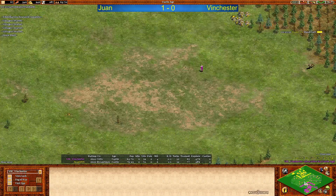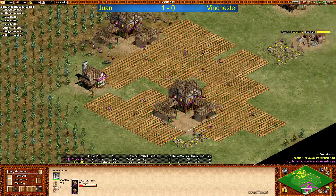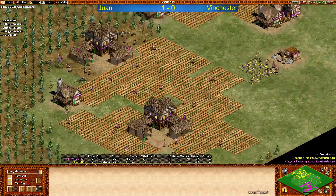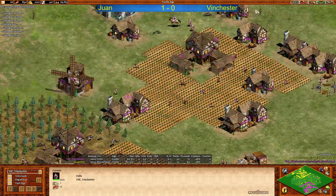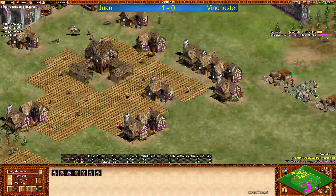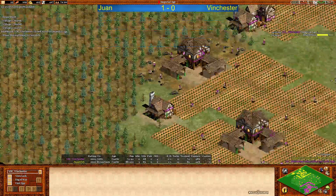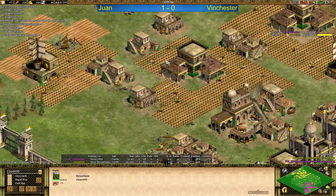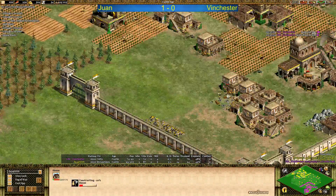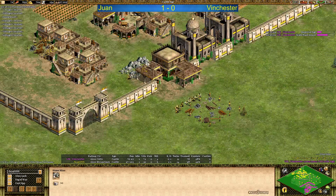Winchester is probably going to be able to get up to Imperial age faster, but the villager advantage is huge for Juan — that's 11 villagers ahead at this point. Winchester only has three TCs, but he's going to be able to advance very soon. He just needs a little more food — he's got enough gold and the technologies he needs, and he should be able to get a castle up before hitting Imperial age. Juan is also building TC number four. Resources looking pretty good for him, and he's going to be able to click up to Imperial age relatively soon as well. Of course Byzantines have a cheaper Imperial age upgrade.